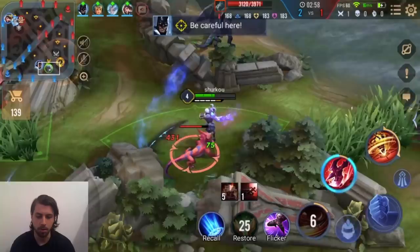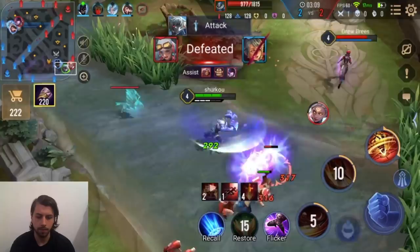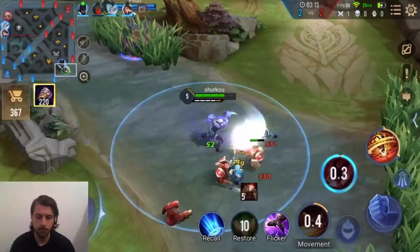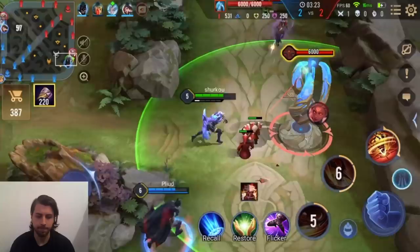Just gonna lifesteal a little bit here. Maybe we can gank her — she doesn't have ult. Okay there we go, we're doing a ton of damage. I'm not sure if we can dive her honestly. She has Devsicle. We forced her sprint — that's perfect.